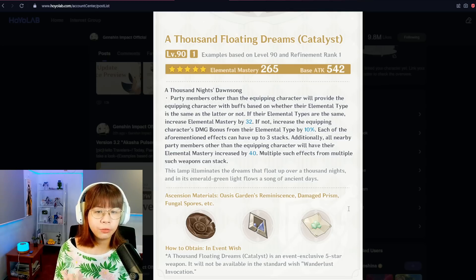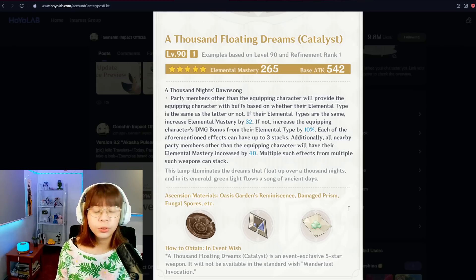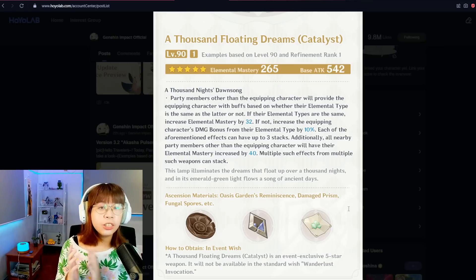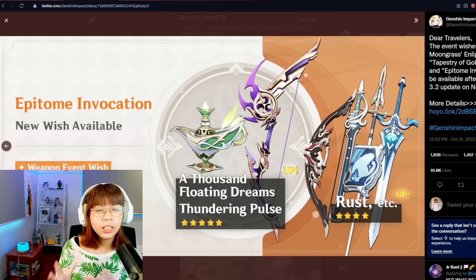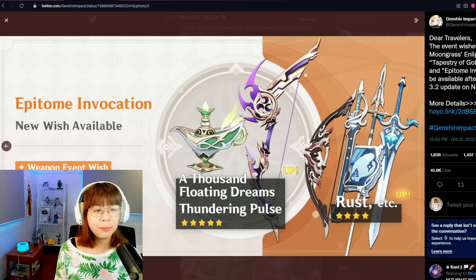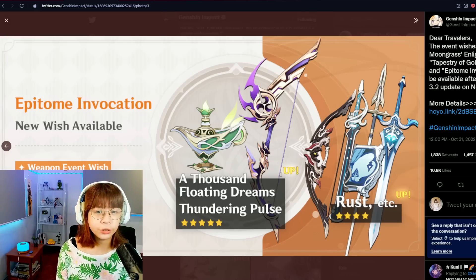That said, it's a pretty good weapon to lose to even if you're not aiming for it — aside from being strong on Nahida, catalyst users dependent on reactions, especially bloom triggers and those who benefit from aggravate damage, can use this weapon to their advantage. Running alongside it is the Thundering Pulse, Yoimiya's signature weapon, and it's generally a good stat stick for other bow users. Its absolute best users will be those who can take full advantage of its normal attack buffs.